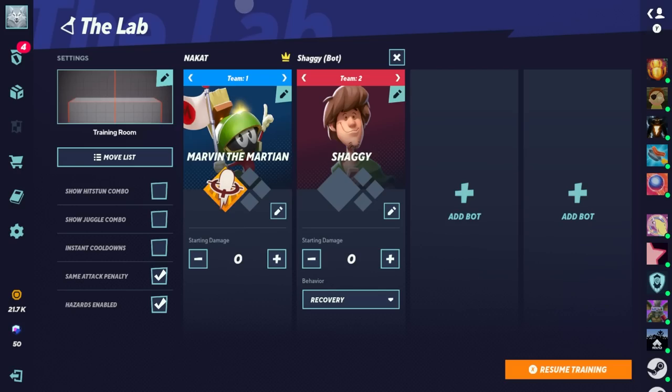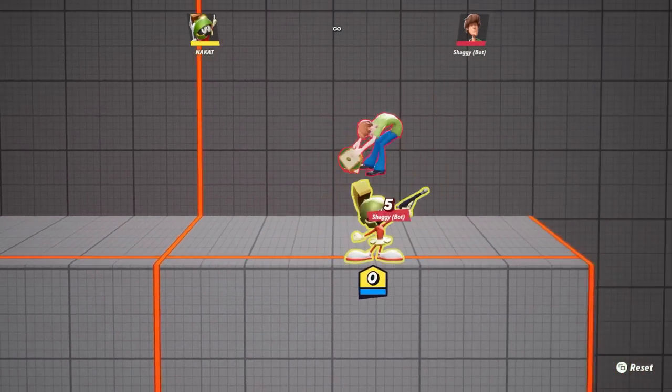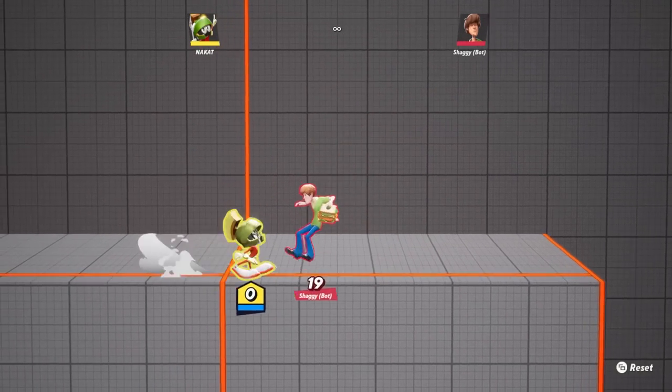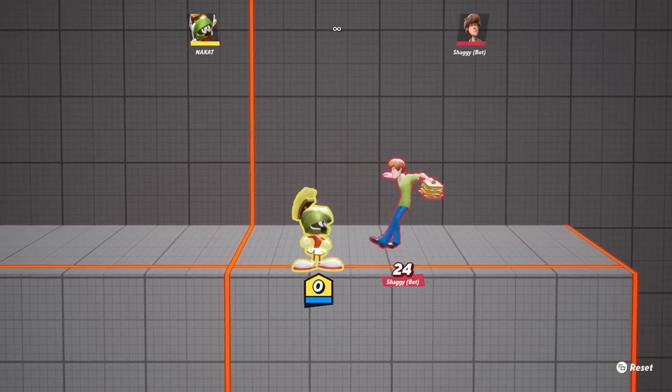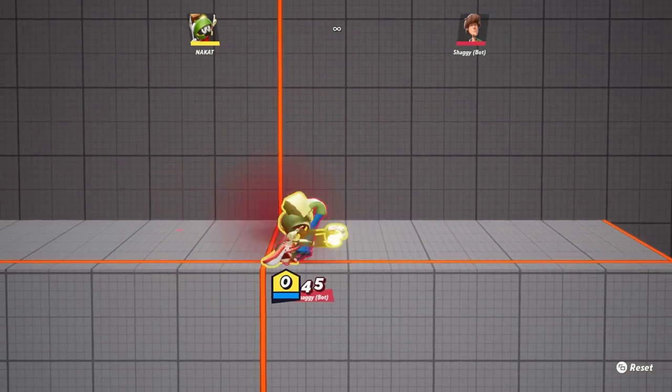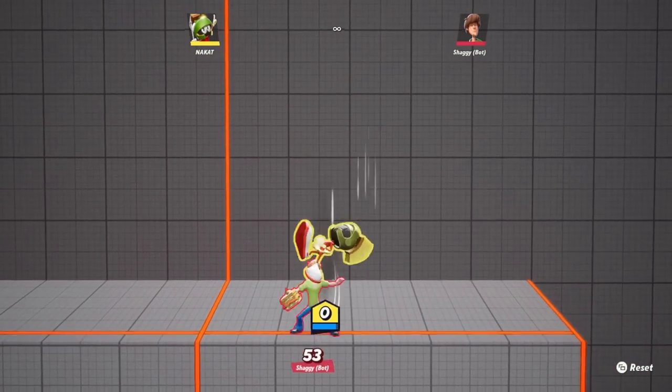This is his forward combo — standard procedure. However, if you hit one you can cancel it immediately into a grounded upward attack or any of your other attacks as well. You can even cancel hit two, so don't feel like you only have to cancel hit one into another move.